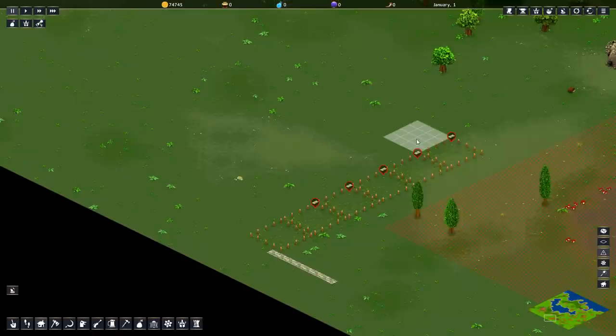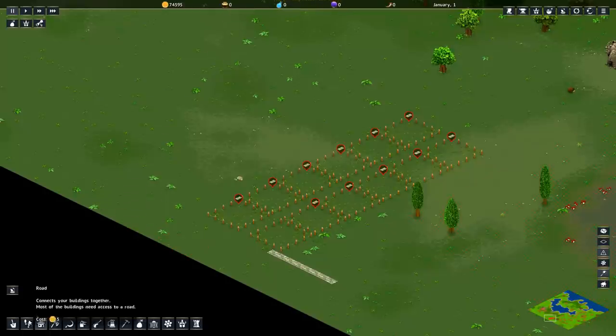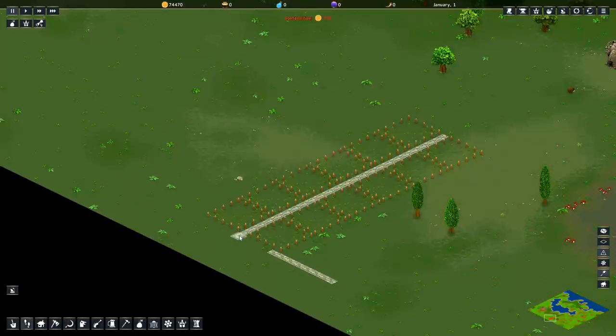Now, with one space in between these on this side, you're going to do another six. You can click and drag to get yourself some housing plots. There you go. And a nice little road right down the middle.